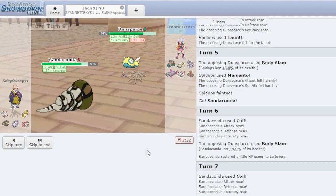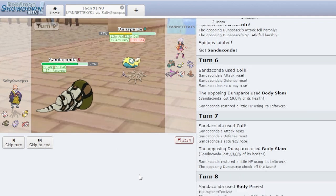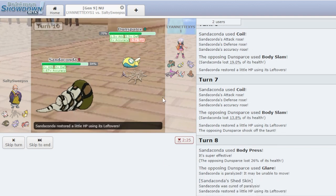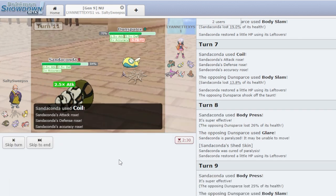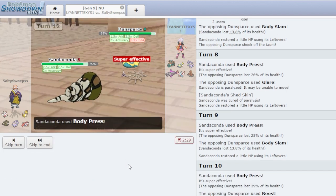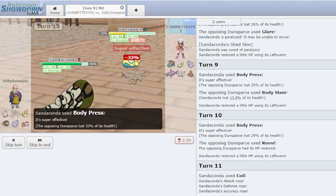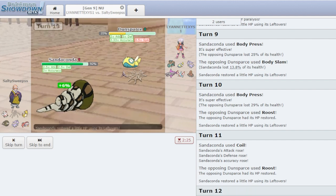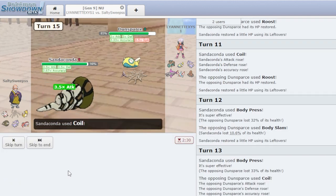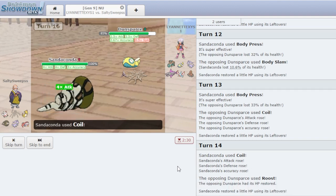Shed Skin — we drop the Paralysis first turn. Little unlucky for him, but what are you gonna do? Body Slam again — I think he has Roost though. Still not getting the Para. I'm just gonna Body Slam two more times. He does have Roost. So we're gonna have to set up more Coils — more Coils it is. That's fine with me. Roost again — so that is a good turn for us. Just Body Slam here: 32%. Sets up another Coil. I'm gonna Coil this turn while he Roosts. He does only have 8 PP on Roost, so I'm gonna speed this up right now.